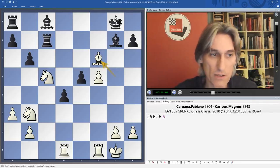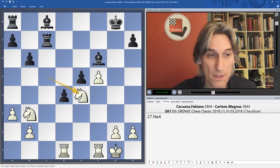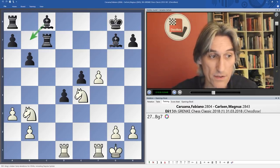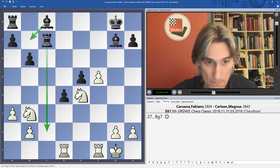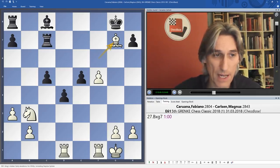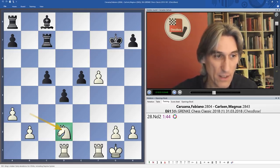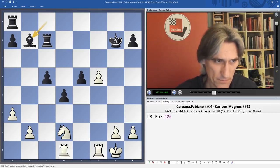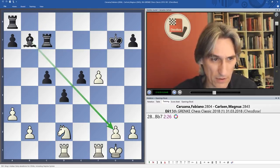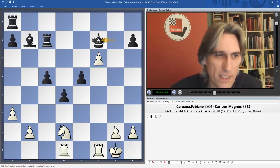Bishop takes knight, and now Carlsen has a really pleasant choice. He could play simply bishop takes — Caruana's hope is to blockade with the knight — but even that is a very pleasant position for Black, with bishop b7 and perhaps the rook coming in as well. Instead Carlsen went for pawn takes knight, also a very pleasant option, and now he has three pawns in the centre. Finally the knight comes back into play hoping to blockade, but that bishop on the long diagonal is absolutely superb.